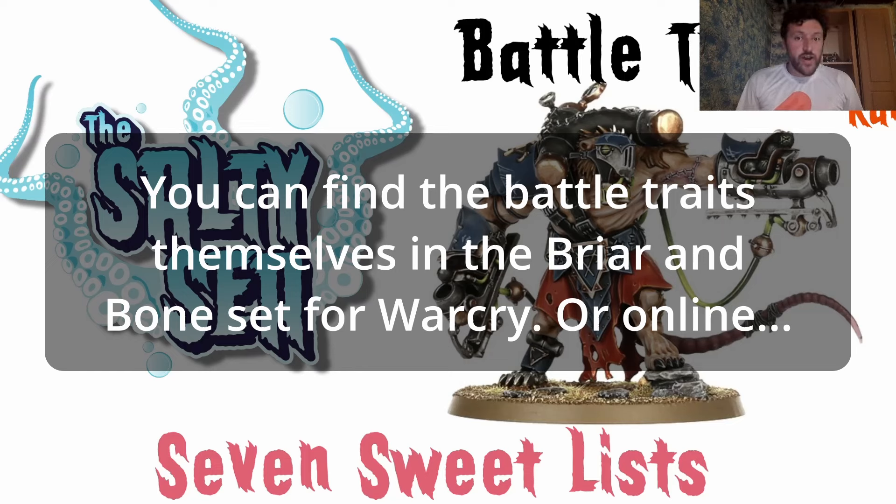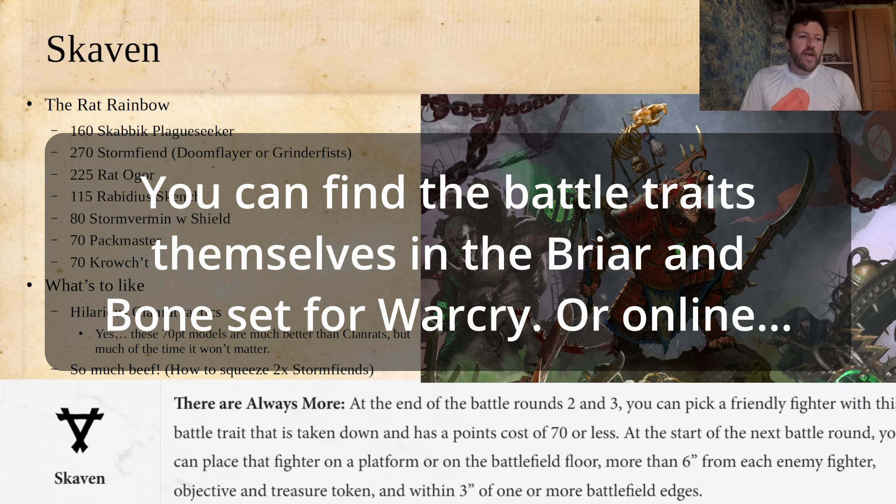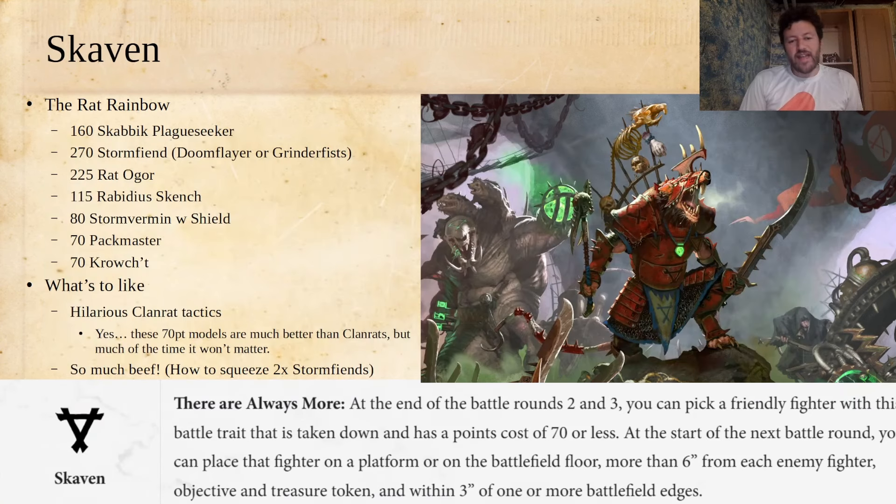In case you haven't heard of what they are, let me show you an example of a battle trait. Here is the Skaven one: 'There Are Always More.' At the end of battle rounds two and three, you can pick a friendly fighter with this battle trait that is taken down and has a points cost of 70 or less. At the start of the next battle round, you can place that fighter on a platform or on the battlefield floor more than six inches from each enemy fighter, objective, and treasure token, and within three inches of one or more battlefield edges.